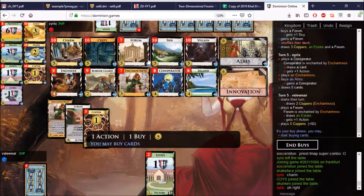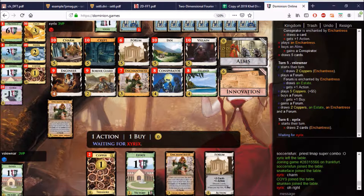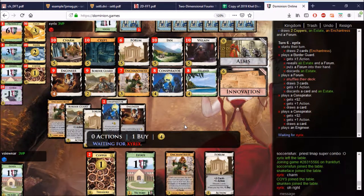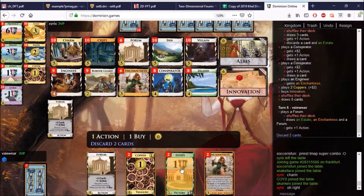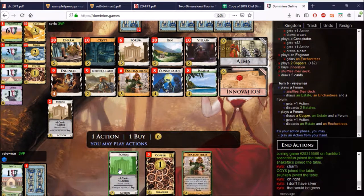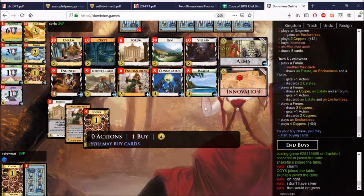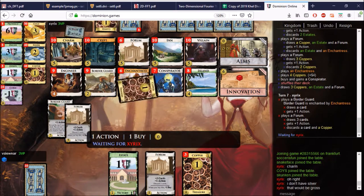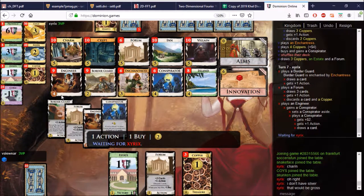I really want this Innovation. Maybe I should be buying Silver instead of Forums if I want the Innovation that badly. He's going to get to one here because he has Silver in the deck. I don't — I just have Forum. So let's get rid of these two and Forum again. You have the Conspirator, is what I meant. So I can get an Engineer now, but I prefer the Conspirator. This can gain a Conspirator and it'll draw, so this Engineer is not really a terminal at all in the deck — which is very, very cool.